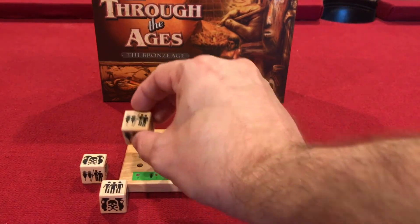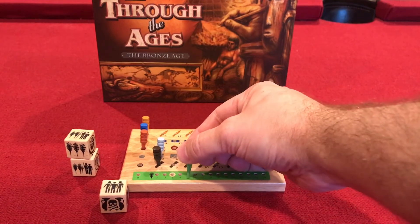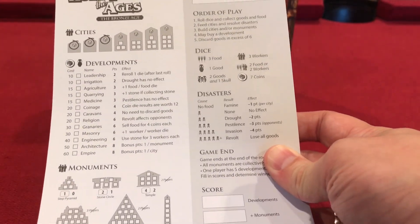Next is collect food. You decide whether you want to use a die as food or workers. Then you bring in the sheet and decide whether you want those workers to go towards building that first city or towards building the monuments.